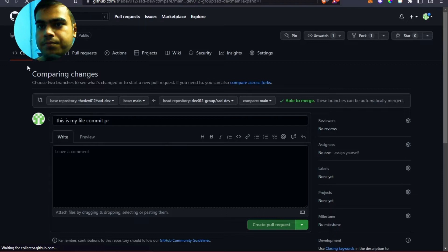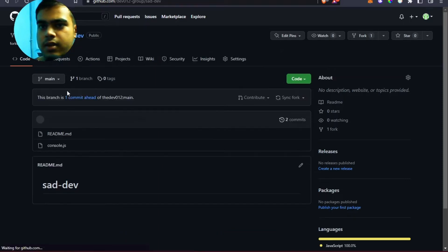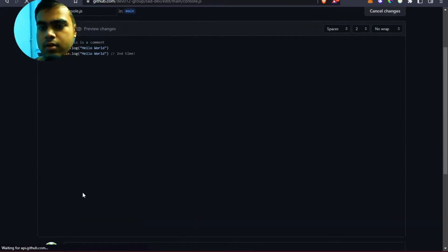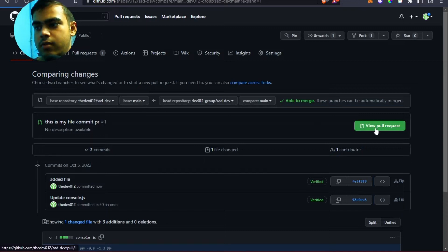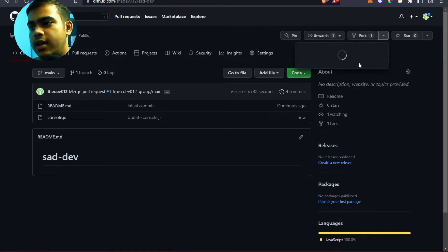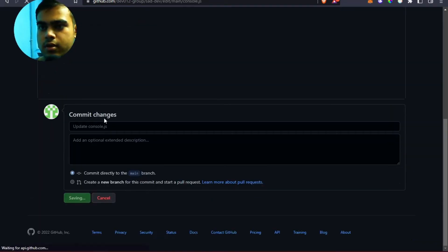Create the first pull request, then go back and add another pull request with a new line added to the file. Submit and contribute the second change as another PR.